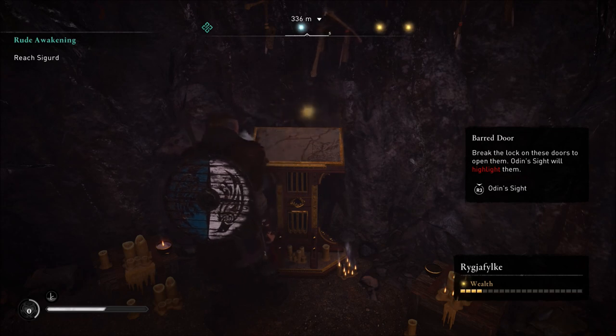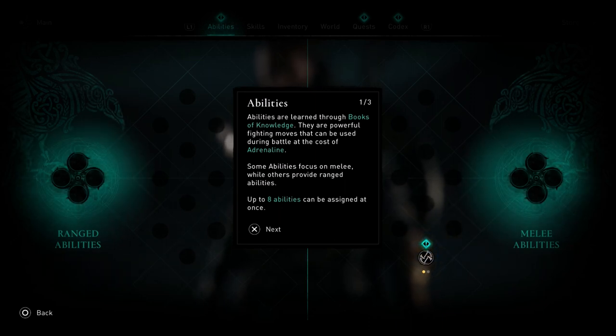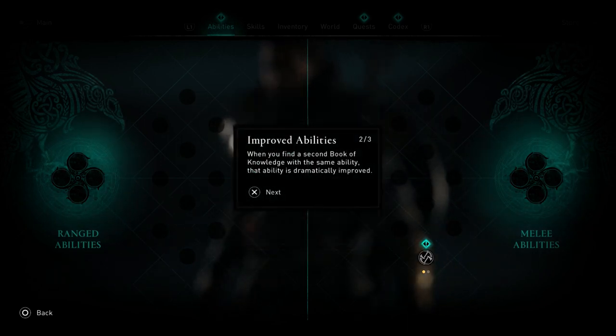The Throwing Axe Fury ability is pretty cool. You can throw double axes — whatever you're carrying on your character at the time. Once you unlock these abilities it breaks down exactly how to use them and how to upgrade them.